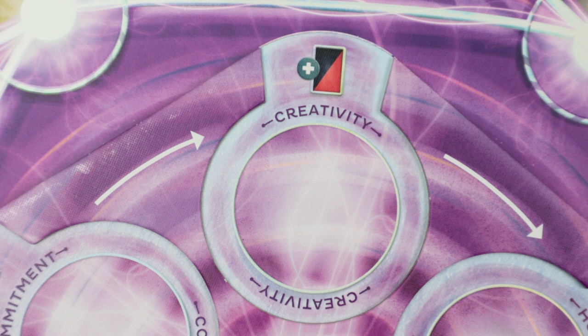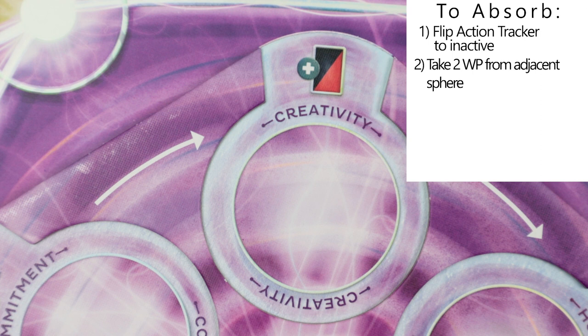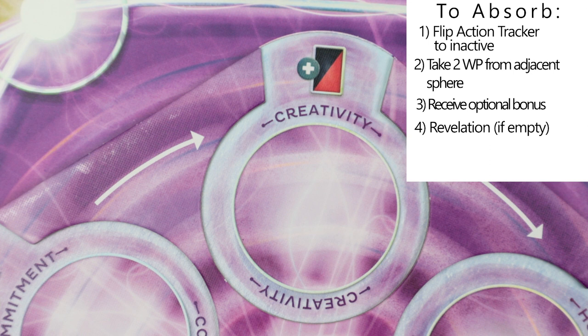If the sphere is empty after absorbing, a revelation occurs. So absorbing means you flip over your action tracker to inactive, choose an adjacent origin sphere, take two base willpower, receive the optional bonus, and if it's empty, then a revelation occurs. And lastly, you rotate the origin clockwise one time.